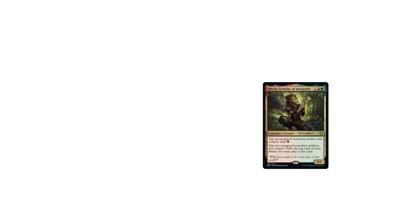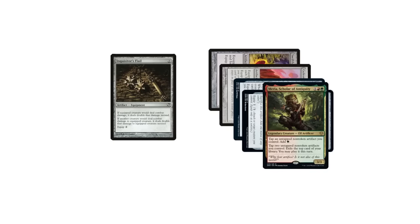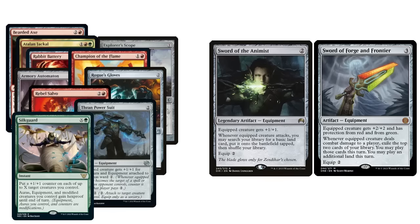I recently built a Mariah, Scholar of Antiquity deck. It's an Equipments deck — you throw a bunch of Equipments on Mariah and then tap them to generate mana and value. I kind of built it as a meme, but it's a genuinely delightful mid-power level aggro deck. After ordering the $40 worth of mostly random bulk I needed for the list, I sat staring at the Sword of the Animist and Sword of Forge and Frontier I had in my collection. They cost no money to add, and would be so good in the deck. I put them in for a few games, but they had such a warping effect that I decided to take them out.